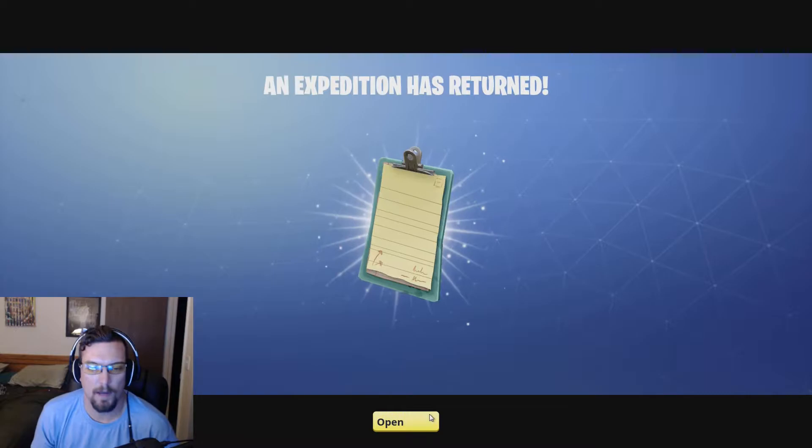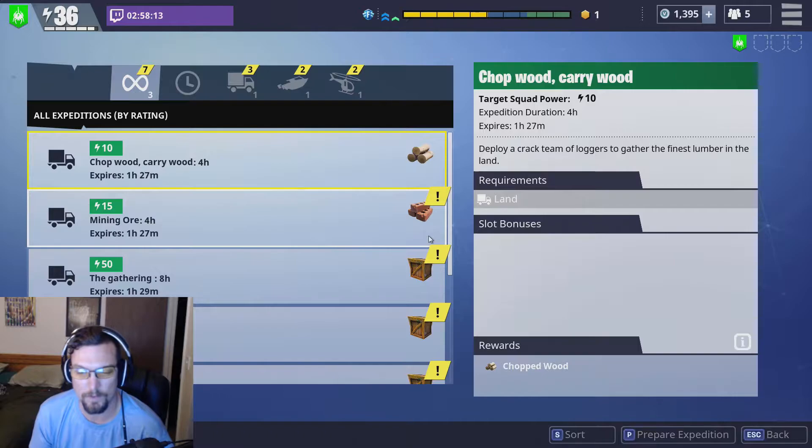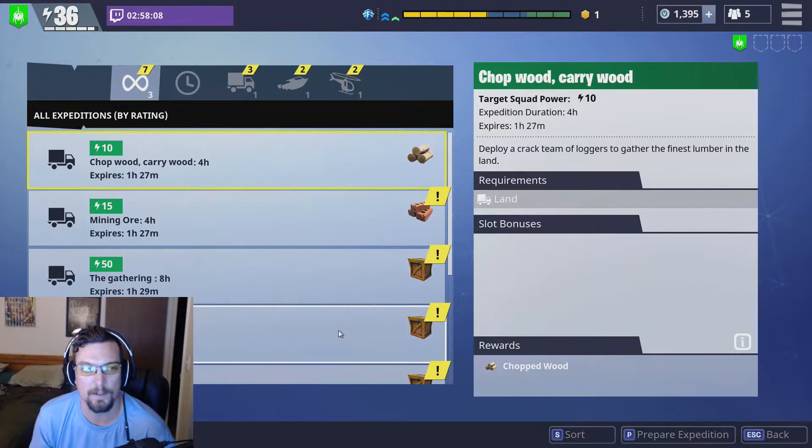As you can see, I have one completed here, so I'll go ahead and show you what happens when you complete one. If you haven't already done them yet, you get a chance on your success, and then you get a bunch of stuff, and then you're done. If it's overflow, it goes to your storm shield. Oh man, we got some crappy choices here.